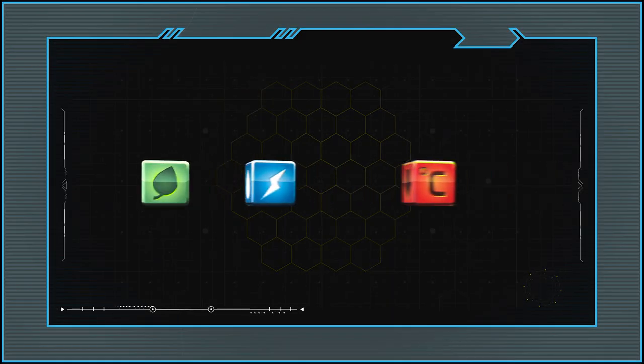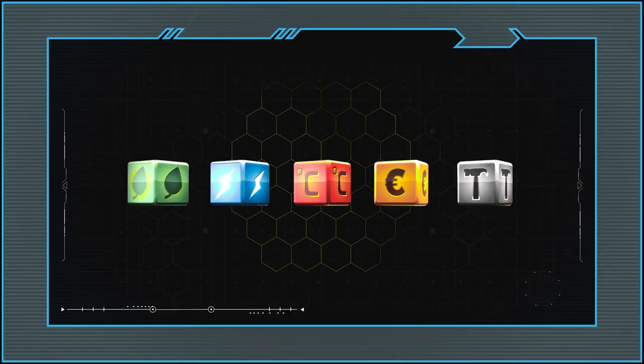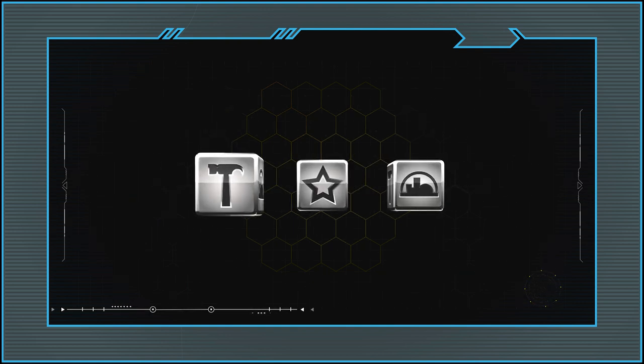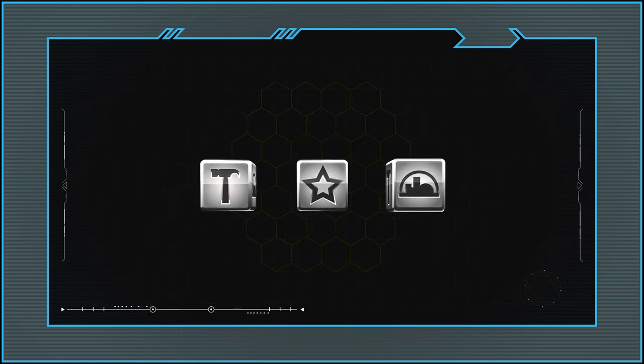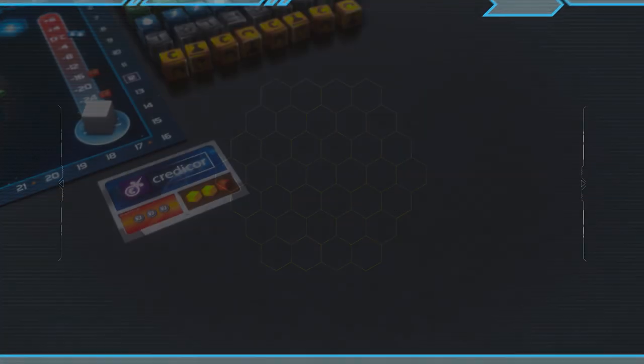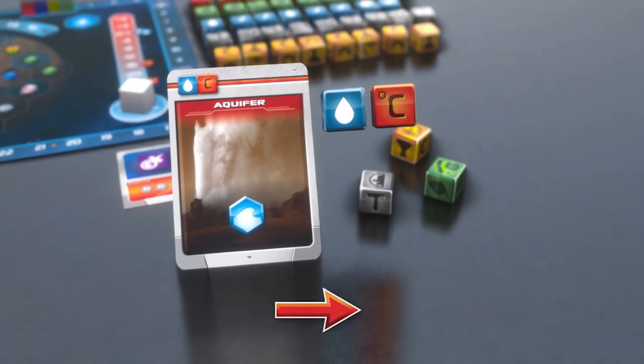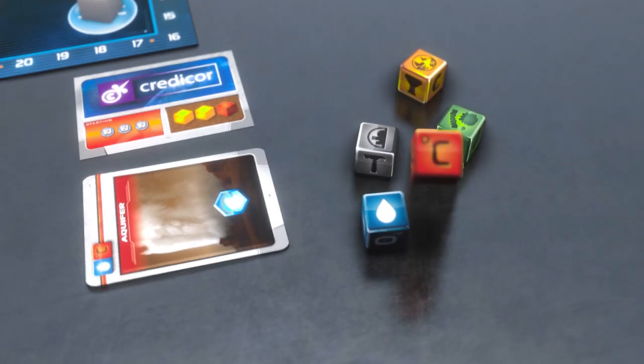The new resource dice introduce an element of random chance. With each roll of the die, you have the chance to acquire common, uncommon, or rare resources. On each of your turns, you can manipulate the dice you've rolled, spend resources to build projects, or take actions that will strengthen your infrastructure.